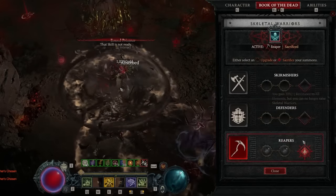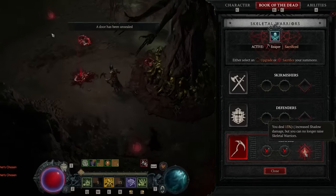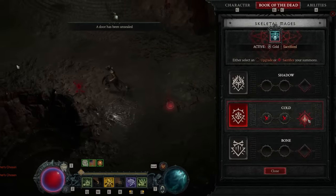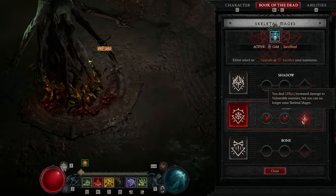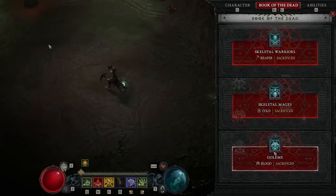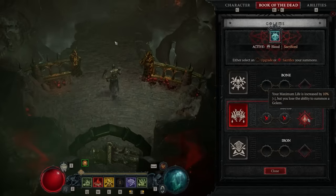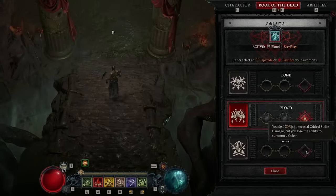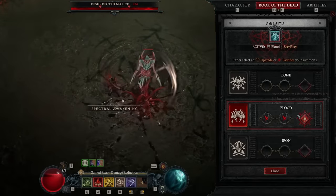For the Book of the Dead, we're going to be running Reapers for our Skeletons — this gives us a 15% damage multiplier. On our Mages, we're going to run Cold for a 15% damage multiplier against Vulnerable. The Golem isn't great, but we're going to be running a 10% life multiplier. Iron Golem is nice for other versions of the build, but for this version the other passive isn't good, so we'll just take the 10% health.